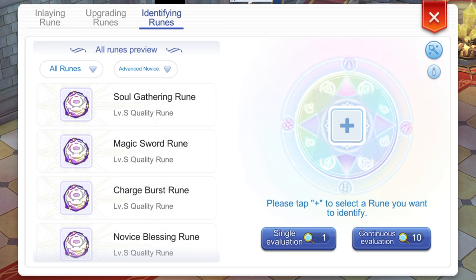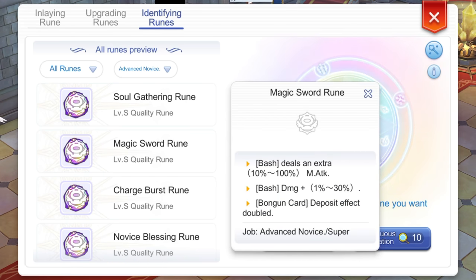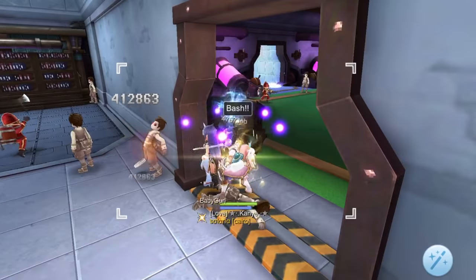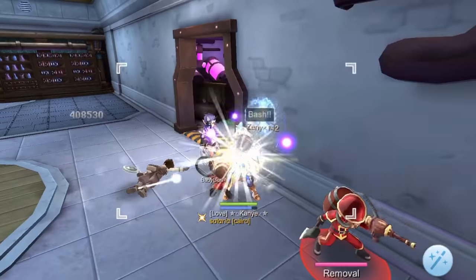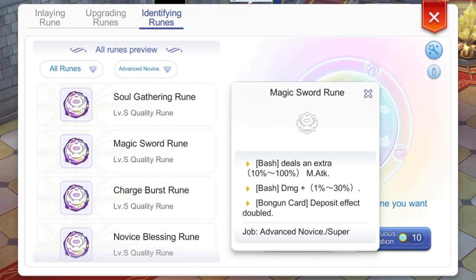Now let's cover some notable advanced runes. For this build, the most important Class S rune to obtain is the Magic Sword rune. This rune can include 10% to up to 100% of your magic attack in the calculation of your Bash damage output. Prioritize getting this Class S rune as soon as possible so that your Bash can get more damage from your stored magic attack. Another effect is that it increases the overall damage of Bash by 1% to 30%. For its third and final effect, it can double the deposit effect of the Bongan card, meaning Strength will play a bigger role in increasing your Bash damage — however, this effect does not commonly get activated, so celebrate if you're lucky to have one even if the percentages from the other effects are subpar.